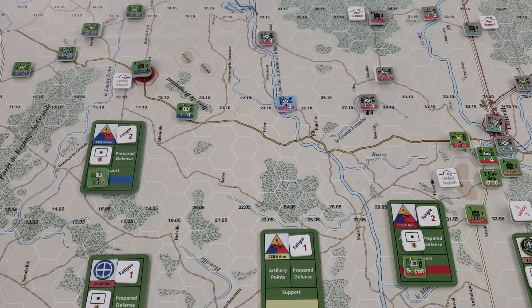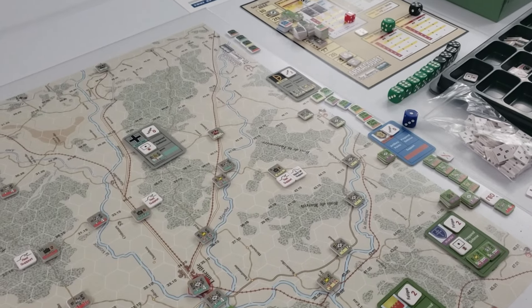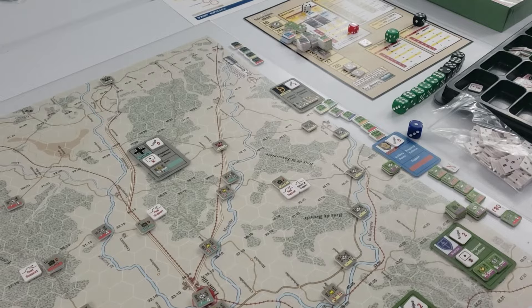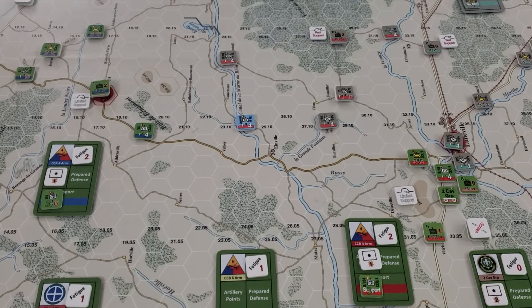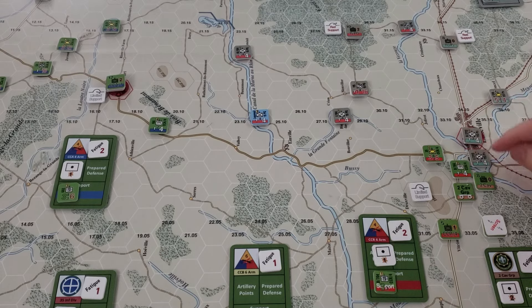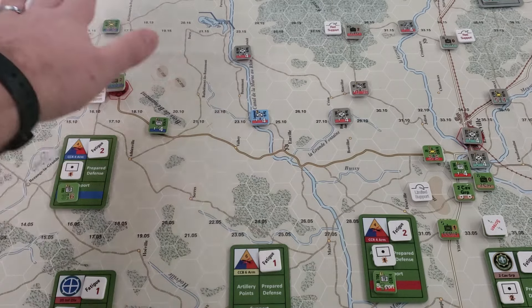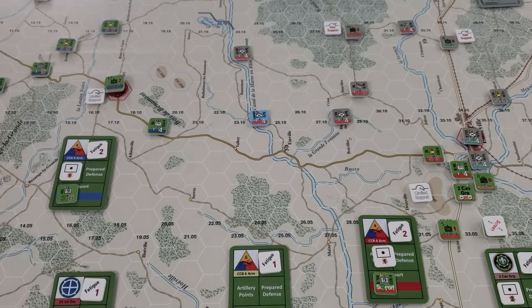For replacements, I still have my dice sitting on the player aid sheet. The Germans rolled a five, the Americans rolled a one. That means the Germans got two armor replacement steps and one non-armor replacement step, which they used to basically restore the steps lost on the infantry holding Lunaville and also replace some armor losses taken last turn. The Germans got enough replacements — they didn't replace everything lost, but they managed to get a lot of things fixed up quite nicely.